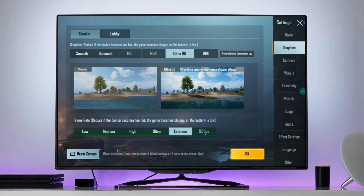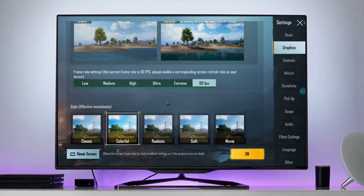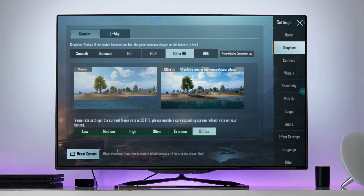After setting UHD mode, exit the game and open it again. It will properly set the FPS limit according to your processor.